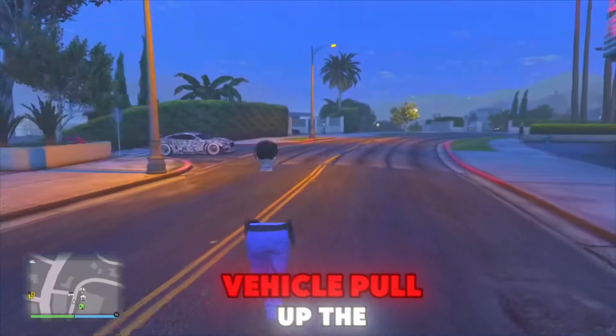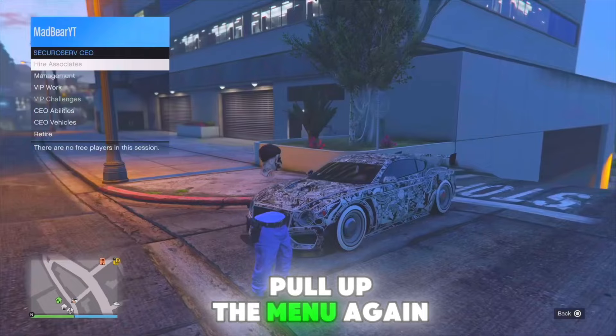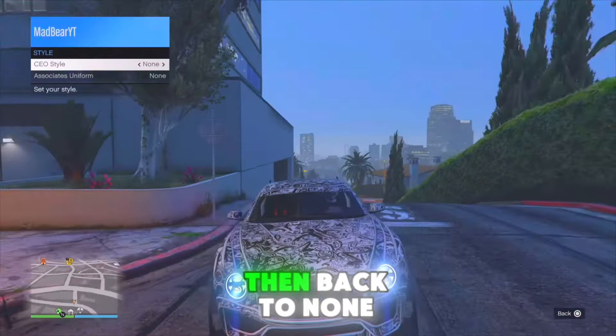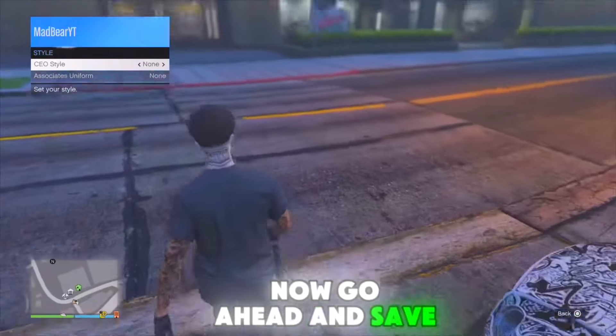Now go inside a vehicle and pull up the interaction menu. Register as a CEO. After you register, pull up the menu again, go to SecuroServ CEO, go to management, go to style, scroll once to the left, then back to none. When you get out, you should see you have the outfit on. Go ahead and save it again.